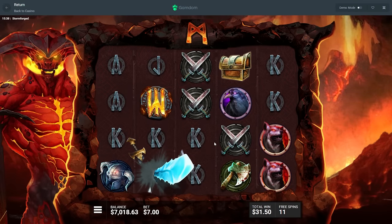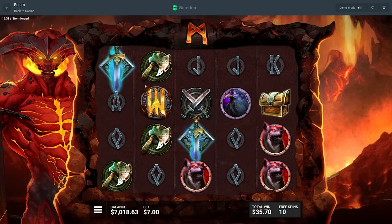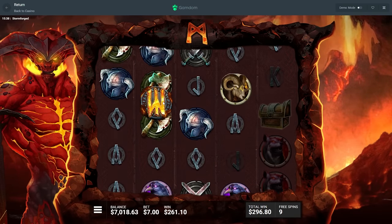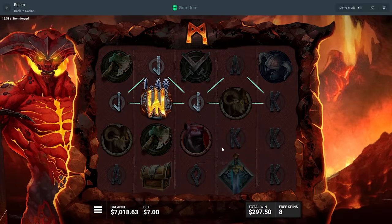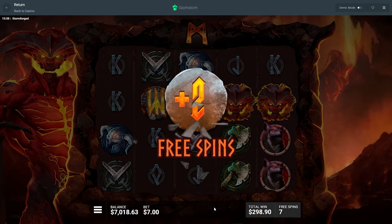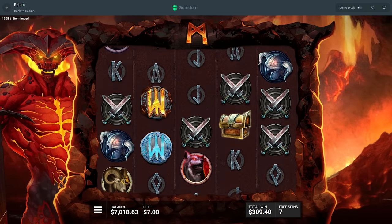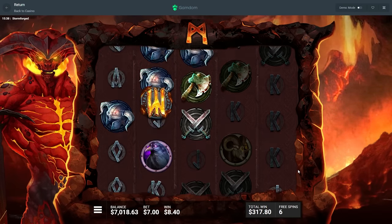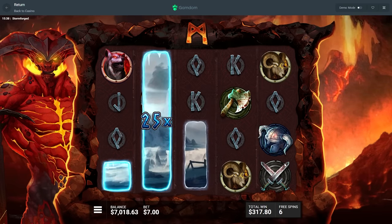We need more wilds. Wait, do they only go the height that they are? So if you get a wild at the bottom and land a sword anywhere above it, then it's gonna be a multiplier — I'm pretty sure I'm catching on correctly. Two more spins. Yeah, they're not going any higher. Oh man, 25x2!